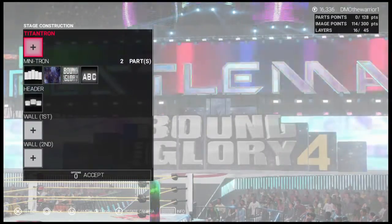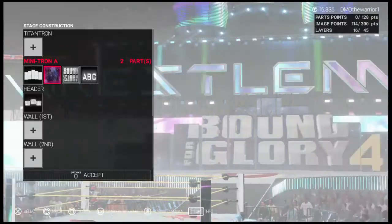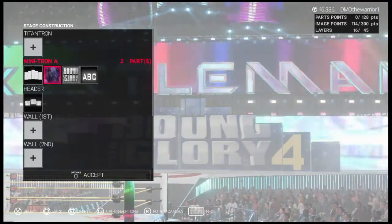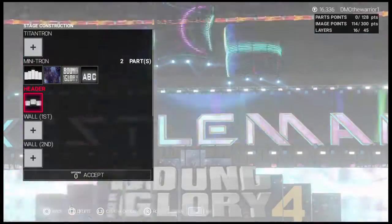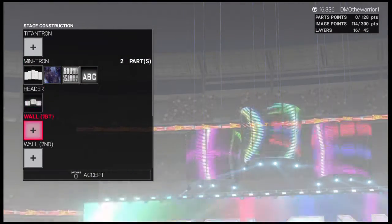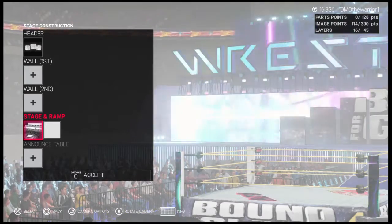For the stage construction, we have the WrestleMania 19 Minitron with a space pattern, and then the Bound for Glory logo and the number 4. We have this header, and then the stage and ramp is WrestleMania 31.